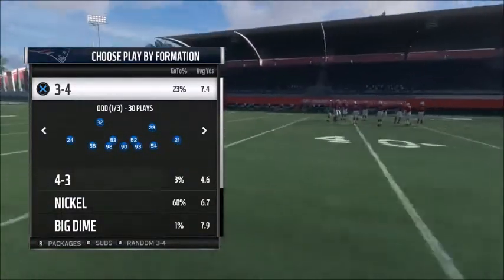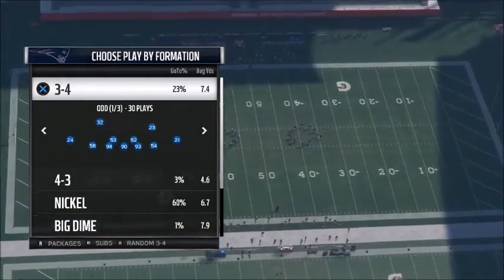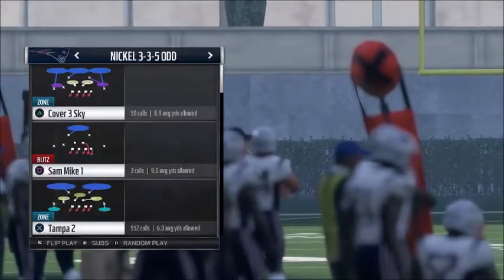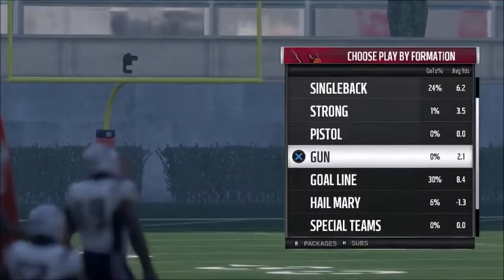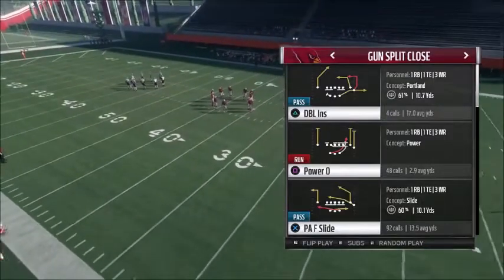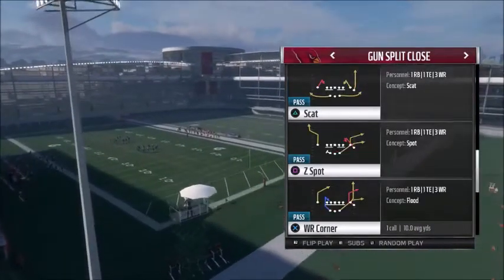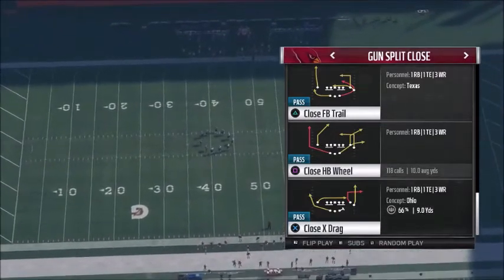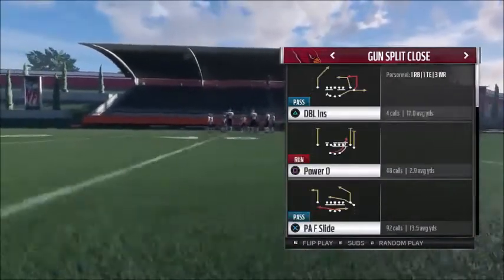I'm going to be going over split close defense. That's a very popular formation — bunch tight slots are some of the more popular formations. I'm going to go over how to lock up bunch out of our blitz: linebacker cross, three-show-two. There are a few plays when people come out in split close. In the Cardinals playbook, they've got PA Slide, wide receiver corner — similar to a close HB wheel — and the power. Between those, they're probably not going to be in any other play out of this formation.